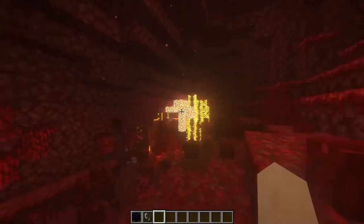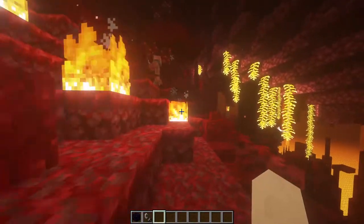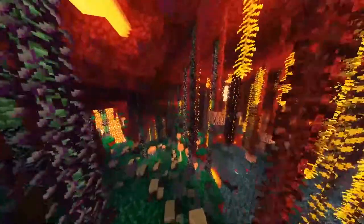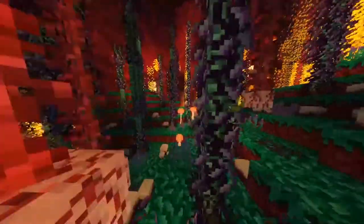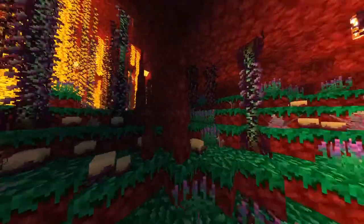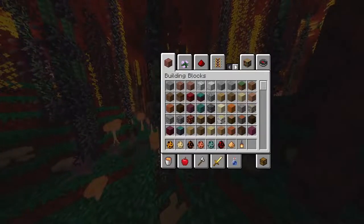First we have the Wart Forest, which is a dense forest with wart trees and small bushes. The ground is made of Nether moss and soul sand. Next is the Nether Jungle — I like this one because it's beautiful with the colors. It's a very dense forest with strange plants, covered with Nether grass and eggplants. The ground is made from Nether moss, Netherrack, and soul sand. The plants include eggplants, Nether grass, stalactites, and lucis eyes.